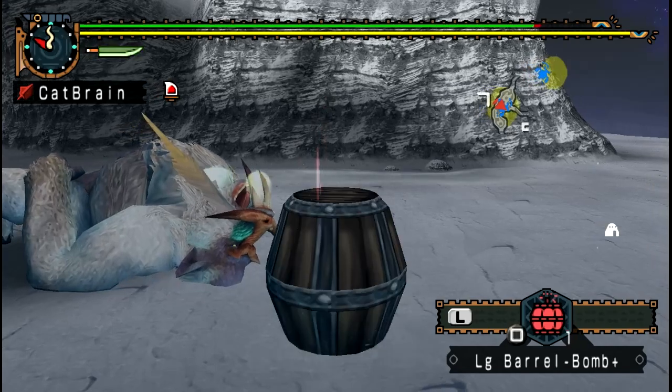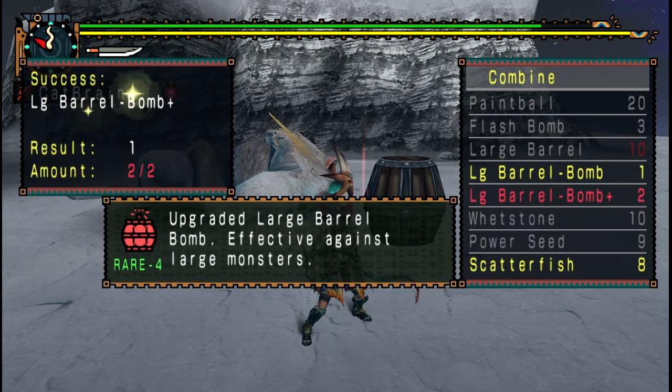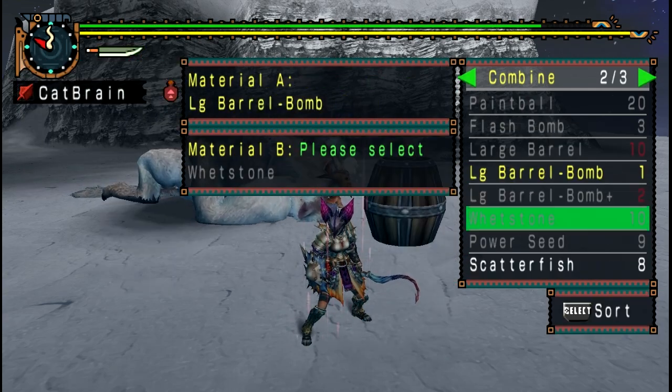I'd recommend crafting bombs after planting. You have time to do it now and it's safe, and you won't have to rush to craft new ones once you put them to sleep again. You should only have to sleep bomb each Banganga two times, and then hit them a few times to kill them.